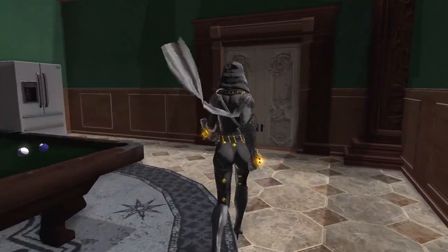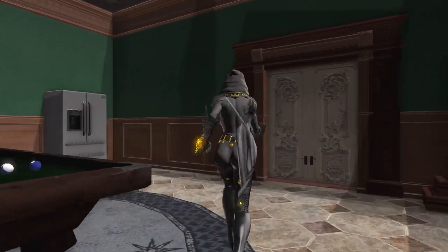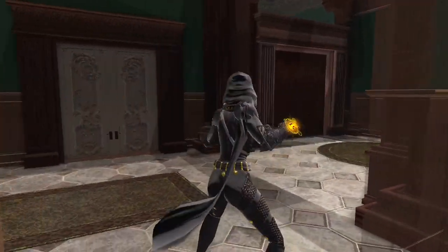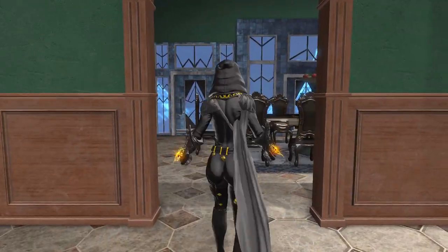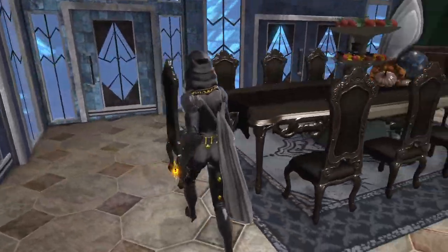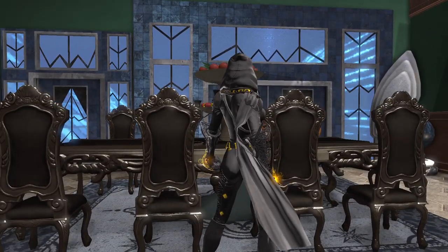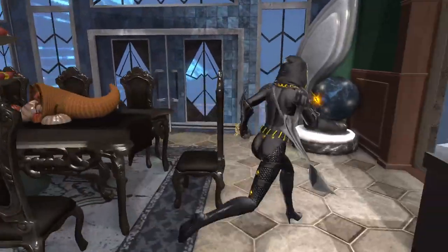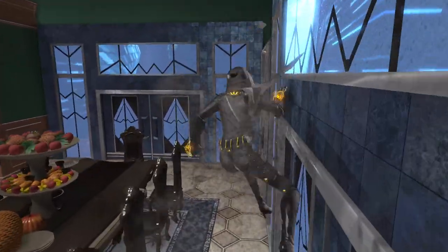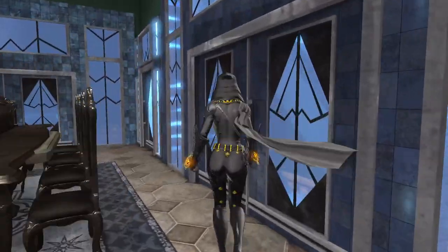We have a billiard room — very nice! And this heads back out into the main hallway. What's in here? A dining room with a copious amount of food that looks absolutely scrumptious. My emotes are not working today — you know what, I'm gonna blame Mixie for all this.